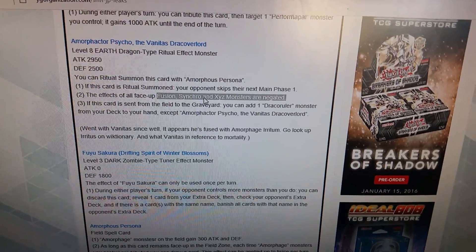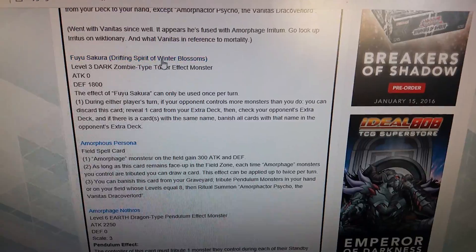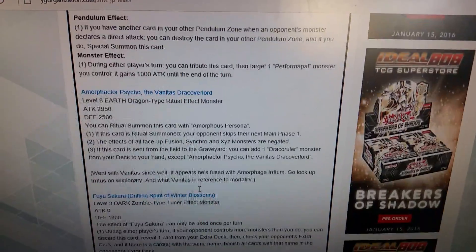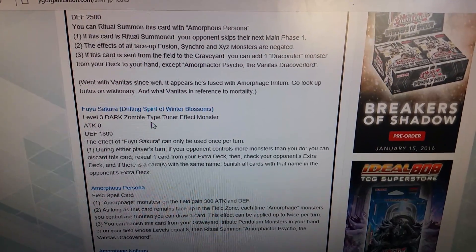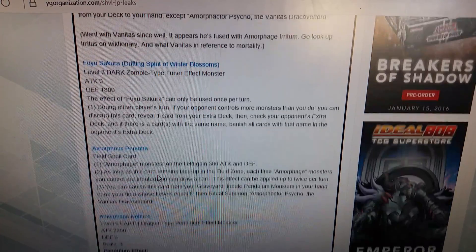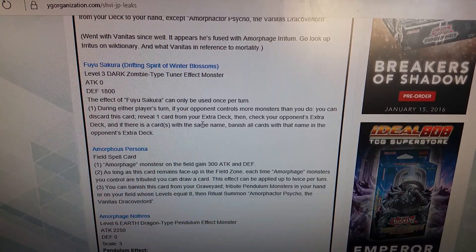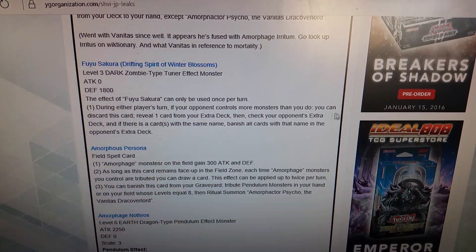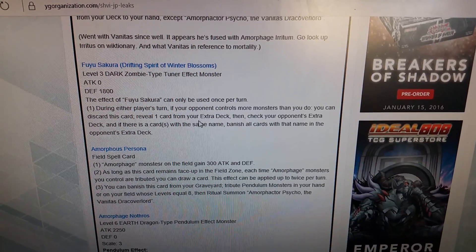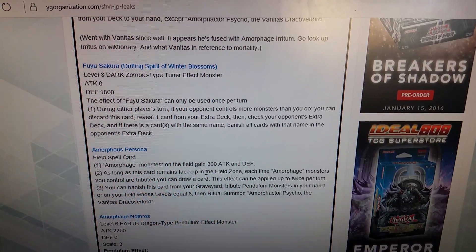Drifting Spirit of Witcher Blossoms — level 3, dark, zombie-type tuner, zero attack. The effect can only be used once per turn: during your opponent's turn, if your opponent controls more monsters than you, you can discard this card, reveal one card from your extra deck, then check your opponent's extra deck. If there is a card with the same name, banish all cards of that name in your opponent's extra deck.